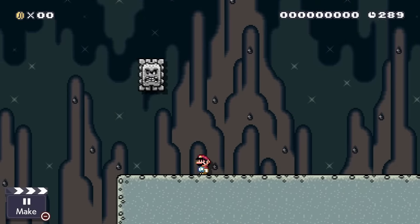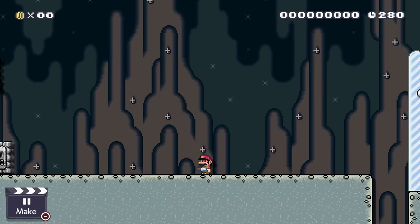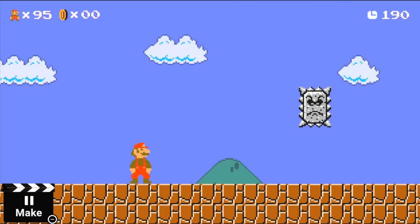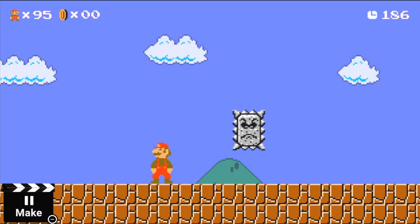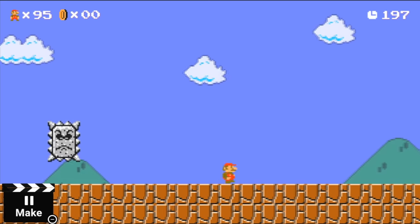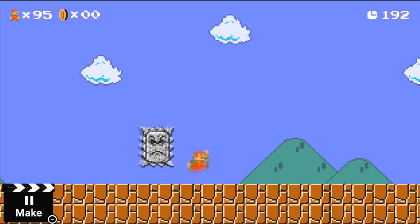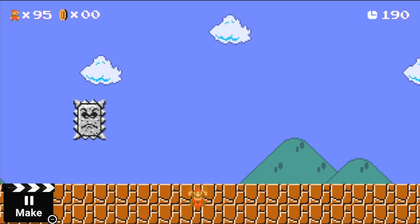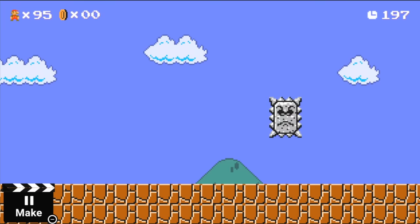In Mario Maker 2, we have normal thwomps and sideways thwomps. Although these are very cool, I think I speak for us all when I say I want a cooler version. That's why I added a diagonal thwomp — if Mario gets in range, the thwomp will move to that position quite quickly, making it a very dangerous enemy. We should probably call it the all-directional thwomp, as it can move in all directions. What other thwomp variations would you like to see? Let me know.